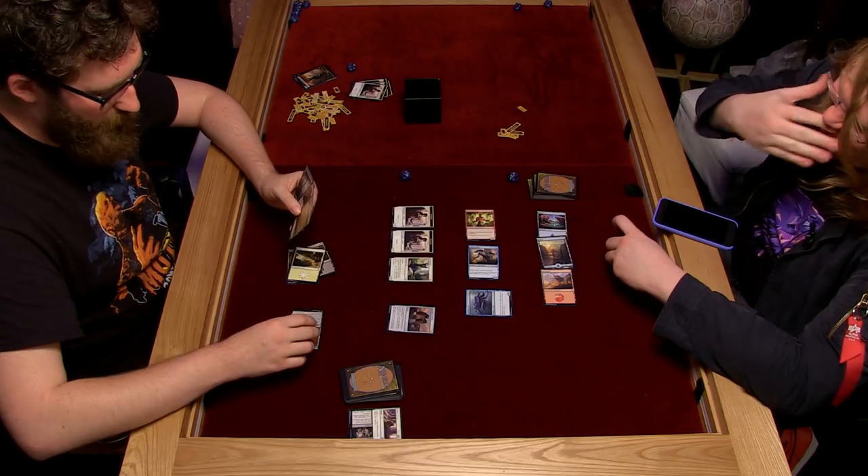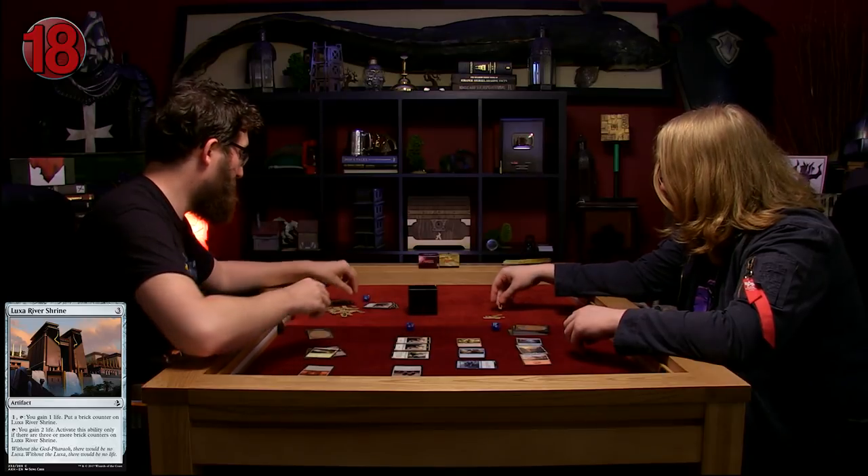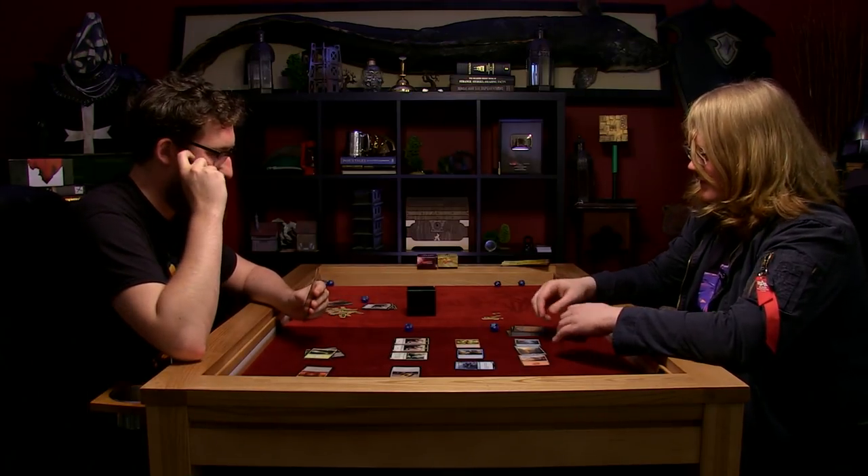I'm going to tap this, get a life back, gain a life taking me up to 19 life, and put a brick token on the shrine. Look at this - a brick token! There's a legit brick on there. And then that's the end of my turn.